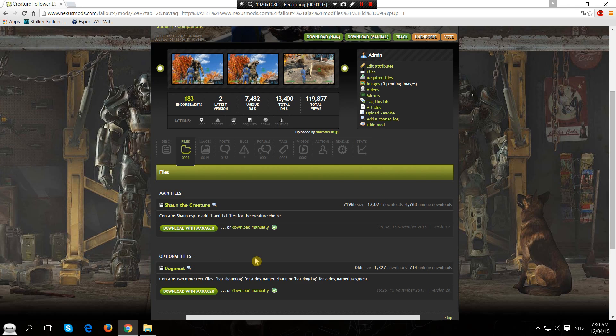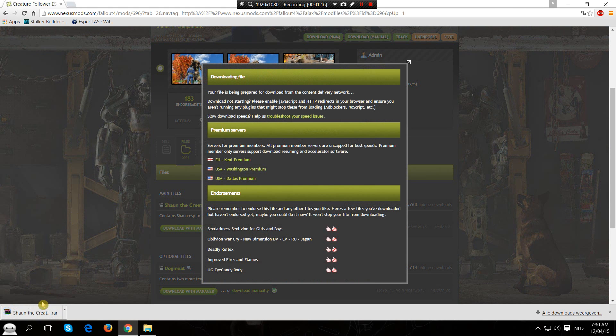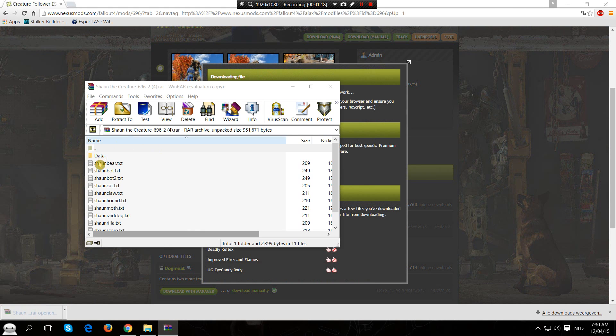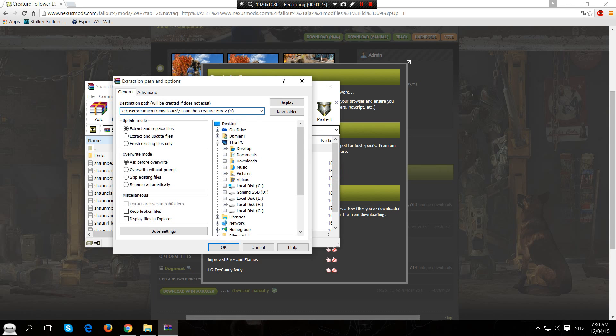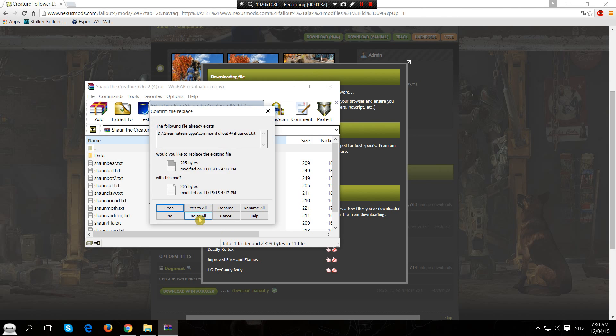The optional files will be updated regularly, so check if your favorite animal is in the new section. We're going to download manually. Within seconds you will have a RAR file with all the files that you need. Hit Extract To and extract it into your Fallout 4 main folder. You are going to install it right into that folder.